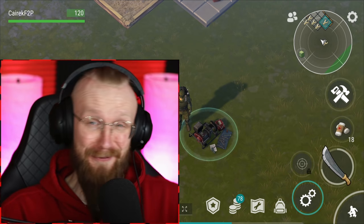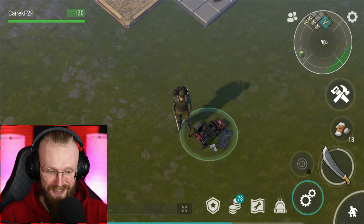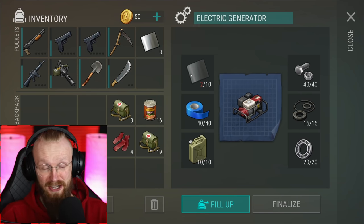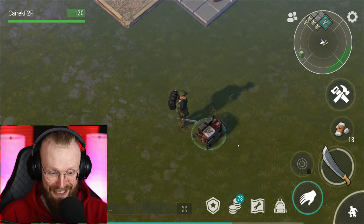Hey guys, it is me Hipposurik, and welcome back to our free-to-play account in Last of the Survival. So today, for the first time ever, we are gonna unlock the sewer location. But in order to do that, we have to assemble the generator. The only thing required for us to assemble this generator are eight extra aluminum plates. So let's drop them there and assemble our first-ever electric generator here in this account.